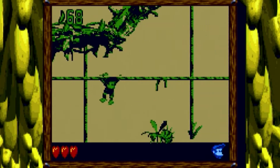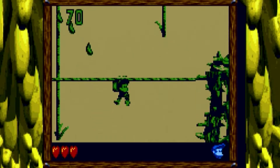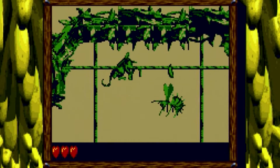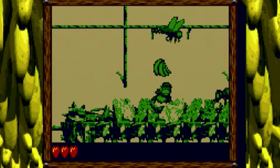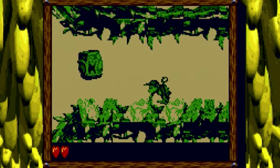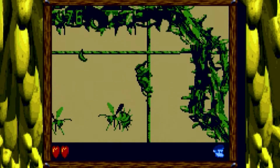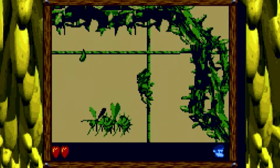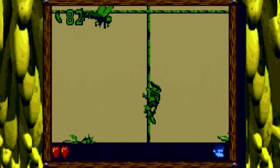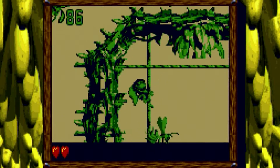Oh boy — it's the dragonfly again. Oh, Mr. Dragonfly, don't you do this to me. Damn it, I died in the exact same spot. F*** — at least I got the DK coin. That enemy placement, seriously. What? Come on — what did I do there? I didn't do anything.